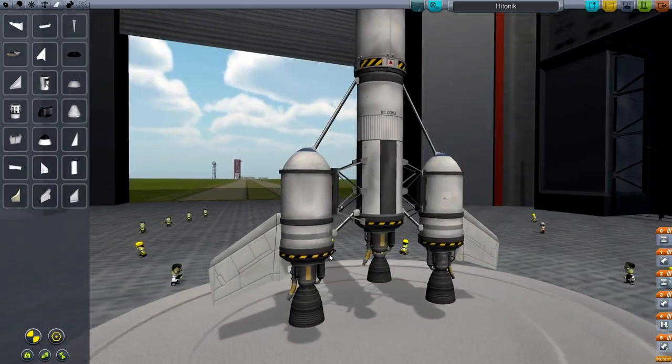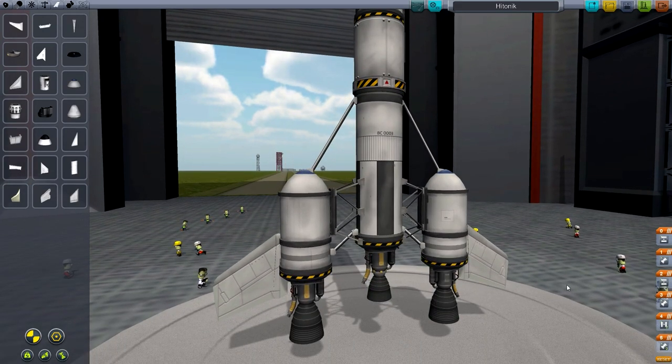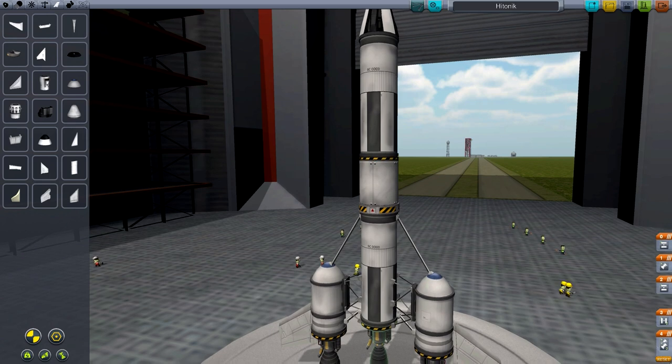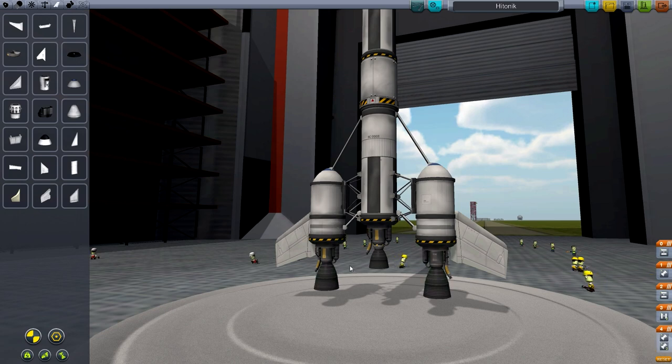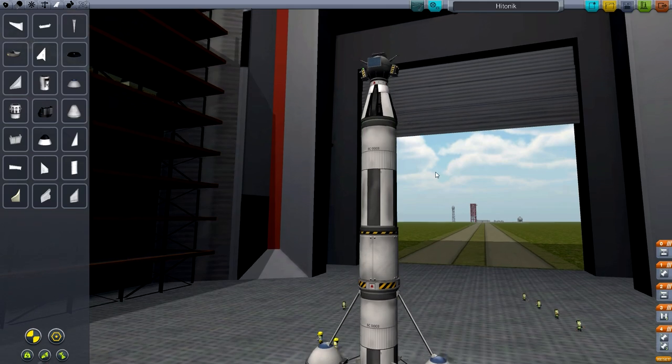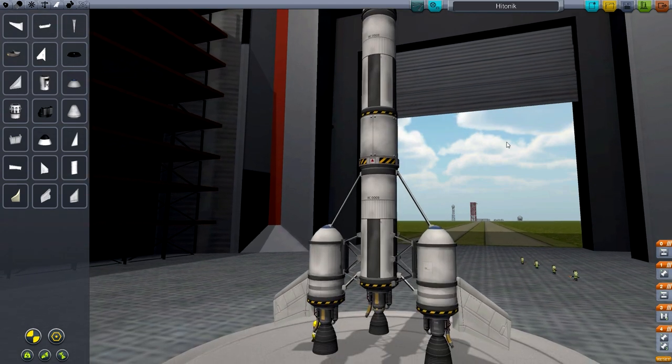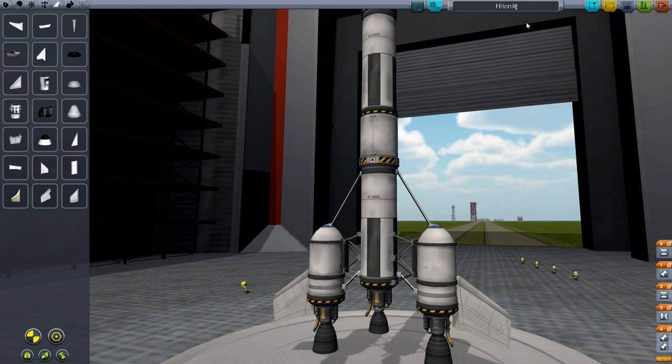These winglets. Let's adjust my staging. So now with this, my first stage - all three of these engines are going to fire. I'm probably not going to have to push too much throttle to get it off the ground, which will be nice. I'm just kind of hoping there's going to be enough fuel to get this guy into a pretty circular orbit. Let's save this. So this is going to be the Mark 1 Etonic.